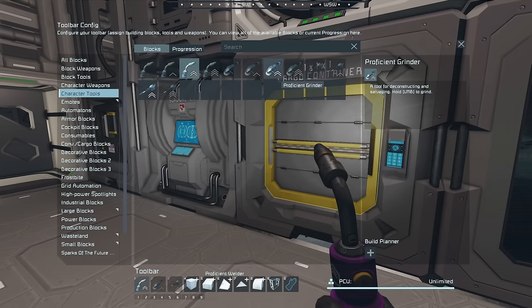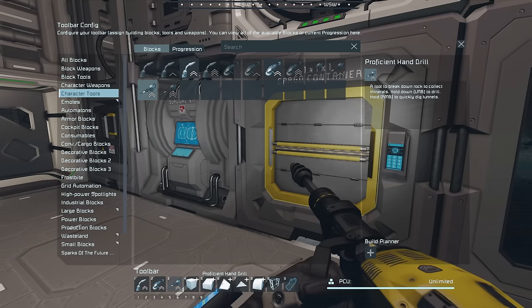Check this out — level two tools and our rifle are crafted! We press G to go into our tools, put the level two tools onto our hotbar, and the same with our weapon.